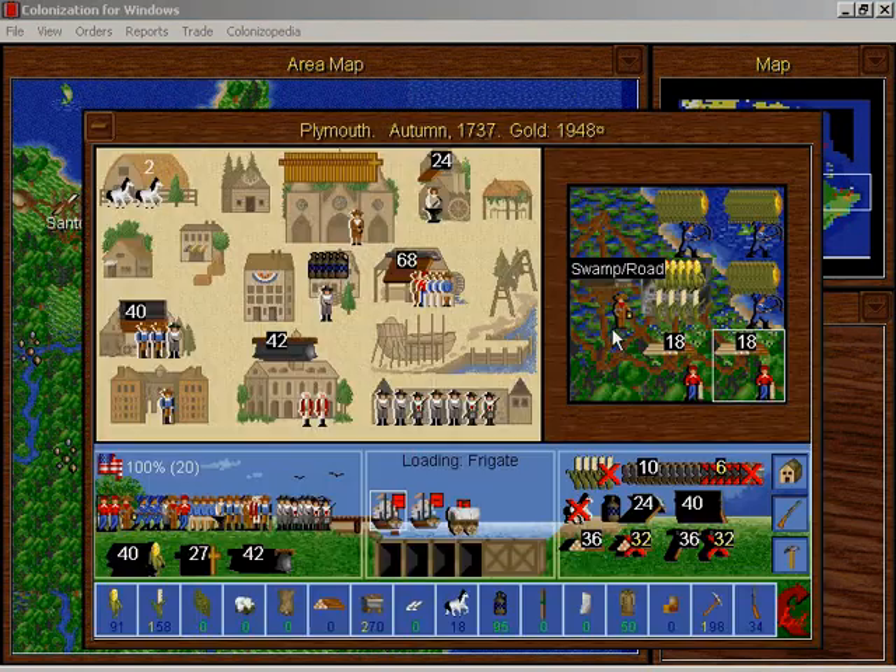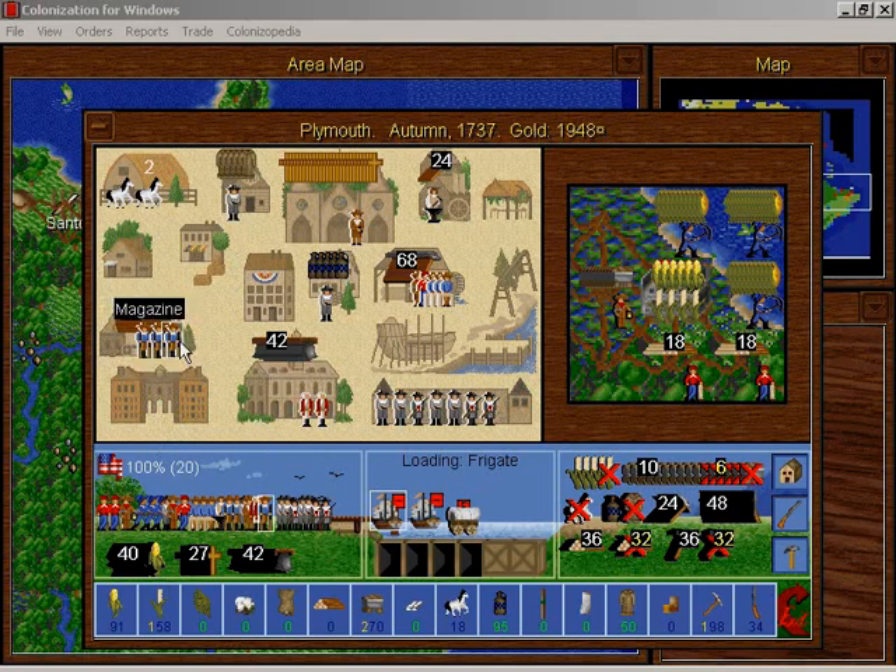There's a new gunsmith in Plymouth. Great! Now we're making a lot of guns — 40 tons of muskets per season. That's almost enough to equip someone. And if I actually had three gunsmiths there, that's still not enough. Need to upgrade the magazine.